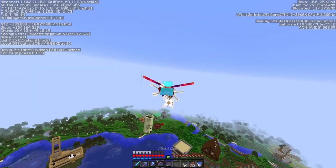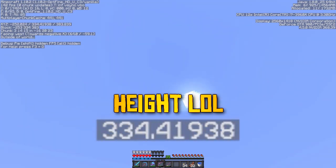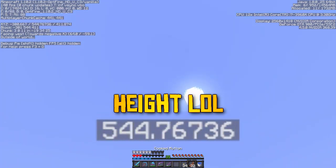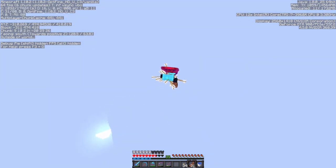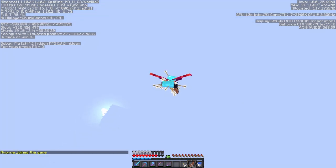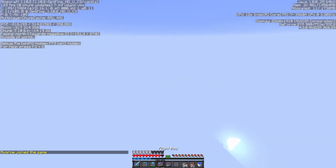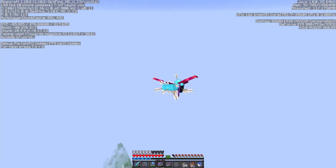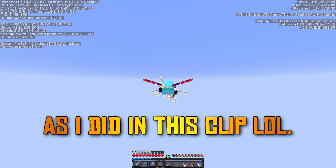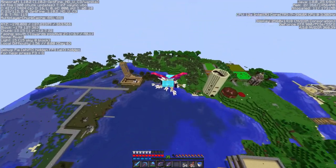However, this doesn't matter too much if you follow tip number 3: abuse the Punch 2 bow enchantment. While in flight, if you let off the quickest and lightest arrow shot you can, the arrow will very likely hit yourself, giving you a huge speed boost. This isn't a glitch or a bug or anything like that — it's likely not ever going to be removed. If you get really proficient at this, you can also shoot yourself while flying almost vertically, giving you a huge vertical boost, allowing you to reach whatever height you want.